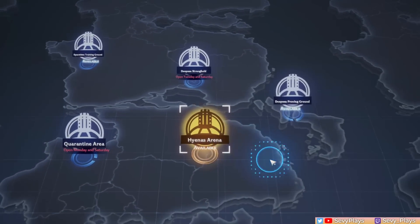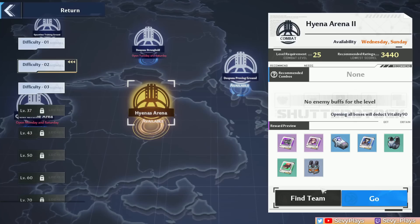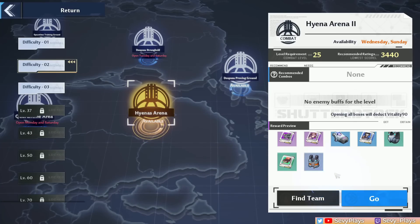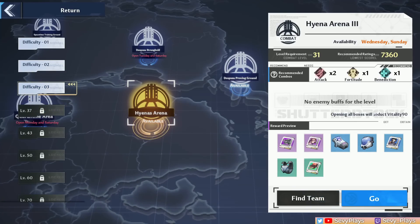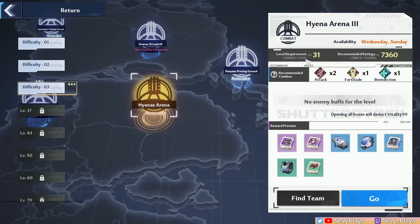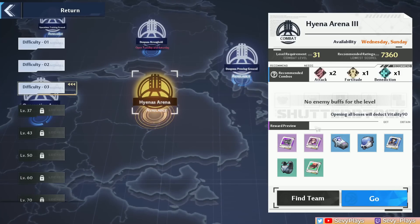To go into a Joint Operation, you need to match up with other people or go with a team, and keep in mind that you want to select the highest level that you can access — the higher the level, the higher rewards you can get. So for example, if you're currently level 30, you can grind until you reach level 31 in order to reach the next level of the Joint Operation dungeon and get potentially better rewards.